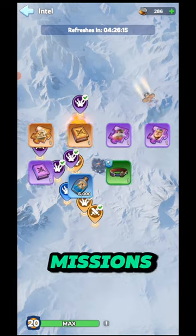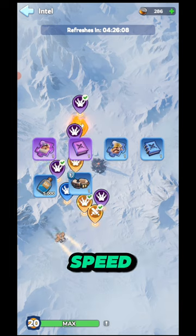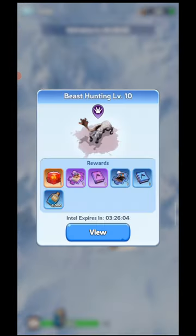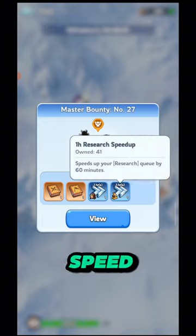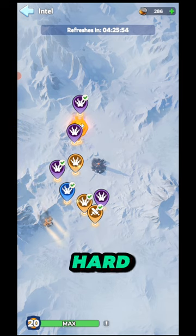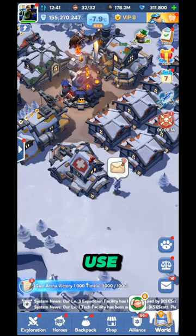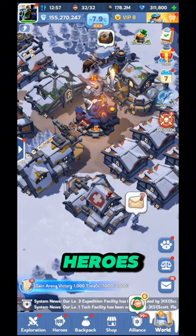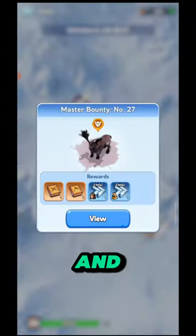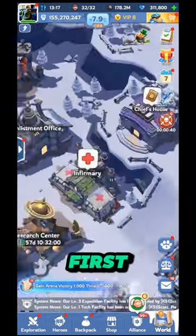Our next source is intel mission. There are many missions in intel mission but not all of them give you speed up. There is one bounty mission - the yellow color mission called master bounty. In this bounty mission you will get training speed up and research speed up. It is hard to complete because the beast is very powerful, so you should use your three best heroes: one best infantry, one best lancer, one best marksman.